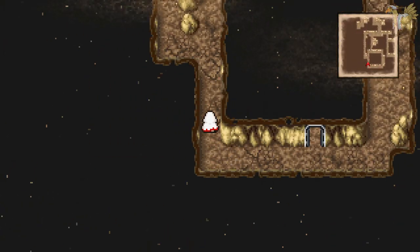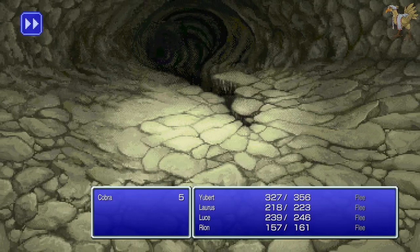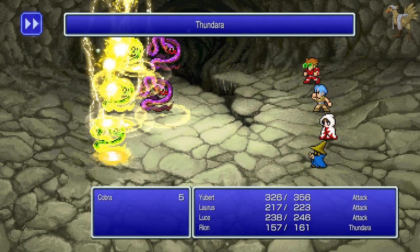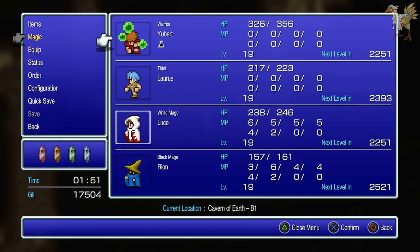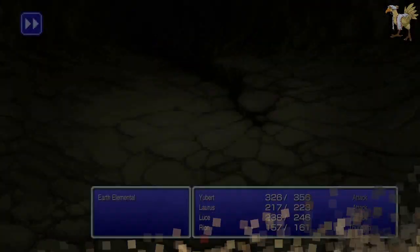There are indeed two treasures down there. I believe having a thief in your party means you are guaranteed to be able to run, but it doesn't mean you're guaranteed to run on a given turn. A whole bunch of Anacobras — with larger groups like these, I think it's more efficient to just blast them. I hope nothing poisons me in this area... and I get poisoned. I'm pretty certain I have Poisona — I still have slightly more charges.